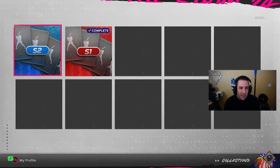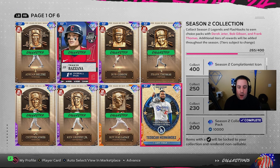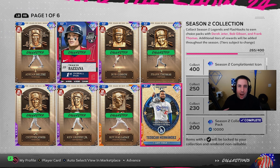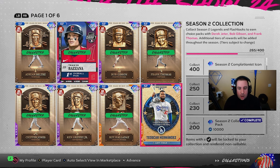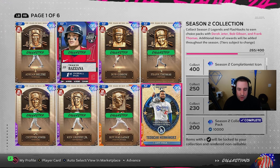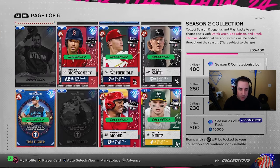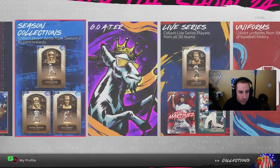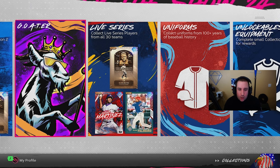Same thing with the collections — people ask how do you do the season two collections? Obviously I get stubs for roster updates. If there are cards in packs, I'll eventually buy them, but I don't buy them as soon as they come out. I try to wait for the right price I'm willing to pay. Most of the cards are going to be free. I got some free packs for the home run derby, got some base cards, and had to buy some of the more expensive ones — but I waited a day or so before buying them.